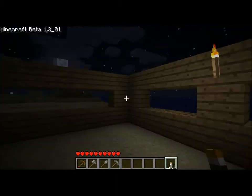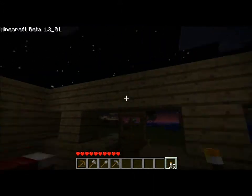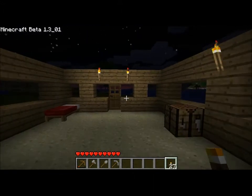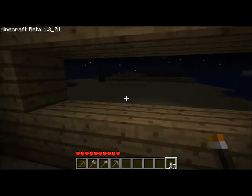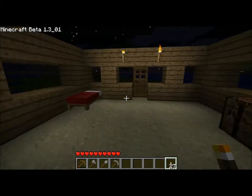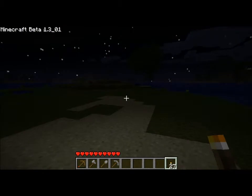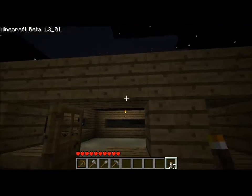Now you're going to notice — see how there's light there now? That means that for all intents and purposes, it's safe. For some reason I always do that to my doors. And now nothing can spawn inside here. Now I'm nervous about walking out here because that spider's pretty angry, but I just want to do it quick. Alright, now I feel more safe.